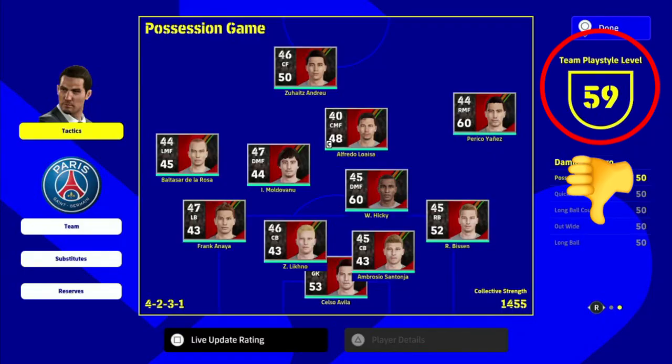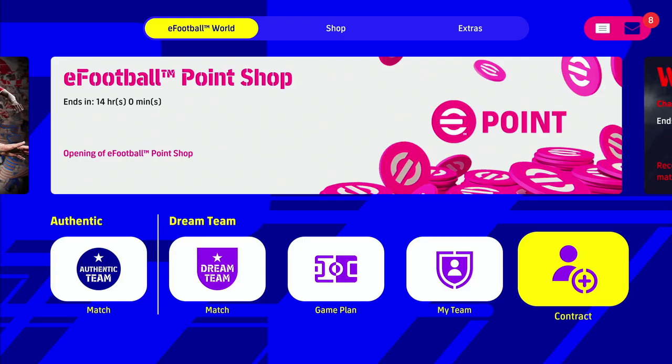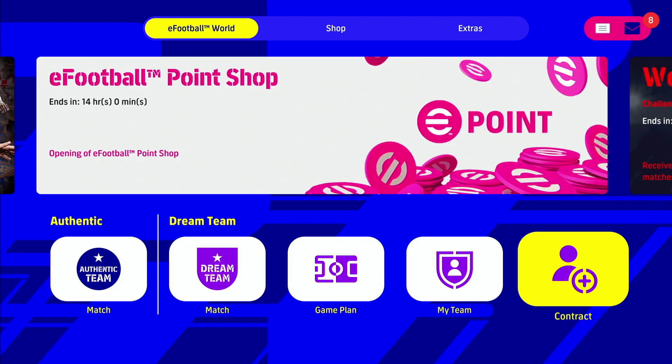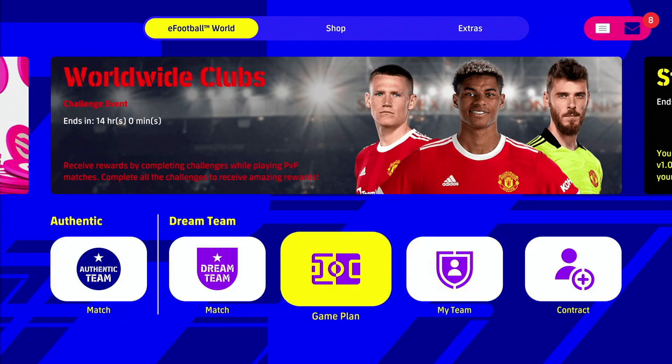Welcome back, it's the Midnight Kid here with another video for Dream Team in eFootball 2022. Today we're looking at team play style level, i.e. team spirit. If you're familiar with team spirit in My Club, this will make a lot of sense. If not, I'm going to break it down very simply and thoroughly. Team play style level controls pretty much everything, and we're going to go through it from scratch, covering all the details in this six to seven minute video.